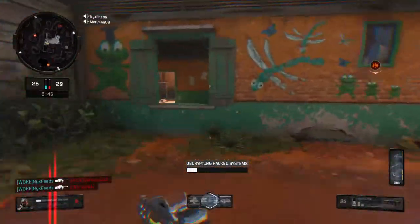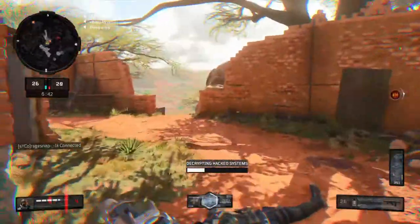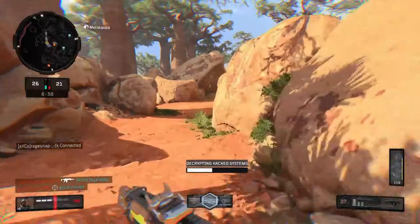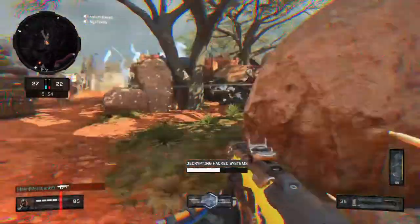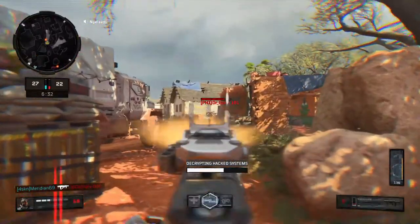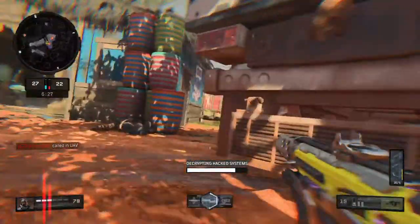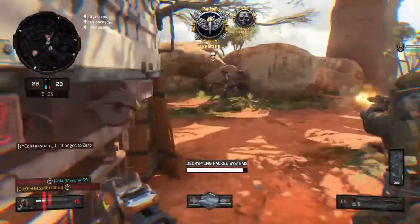Anyways guys, check out this new map here. I like it a lot. I think it looks really similar to that Hunted one color wise and stuff, but it plays like a really good map. There's a few power spots on it. There's a large tower and then a building in the middle that you can get up on top of. But you're pretty vulnerable when you're up there, so there are counters to those spots. I think this map will be really good for Search, just because there's so many little lanes you can dip in and out of.